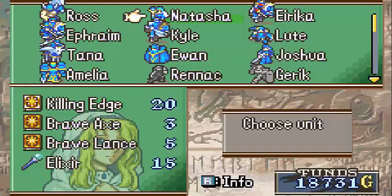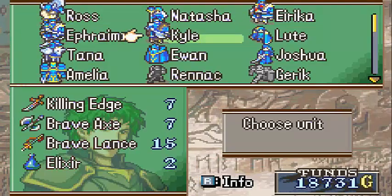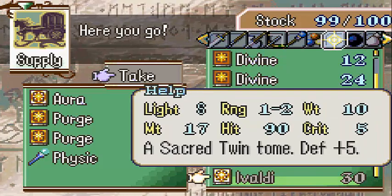I also decided to give Natasha her Aura spell. I really wish she could have an Essence Light Magic — Ivaldi. No! It's a perfect weight for her! What the hell? Oh well. Let's give her an Elixir instead.